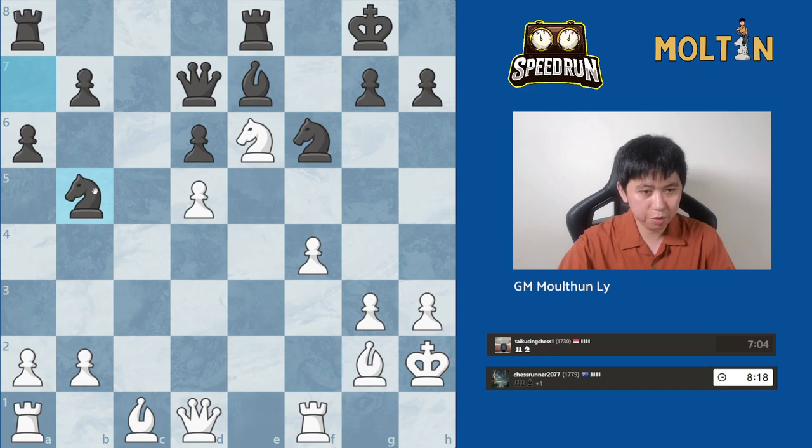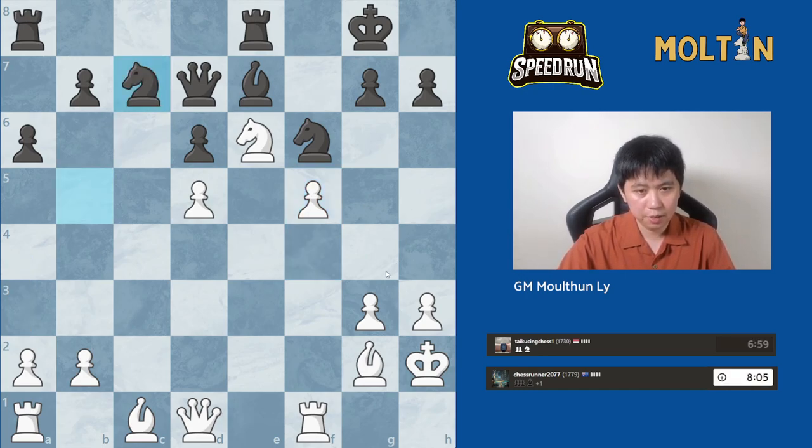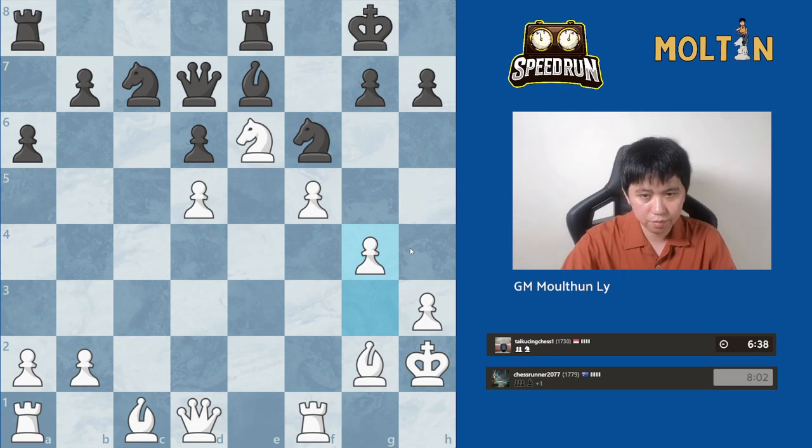So knight b5 — I suppose black wants to play the knight to c7 to try to challenge this knight on e6. But we can just overprotect this knight with the pawn on f5 and start pushing these pawns up. We can also chase this knight away with a4. And I don't see any reason why we can't just start the attack, so we go g4.